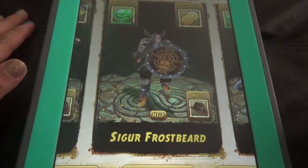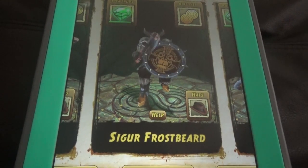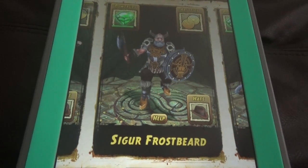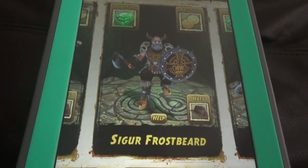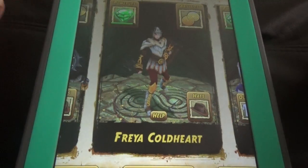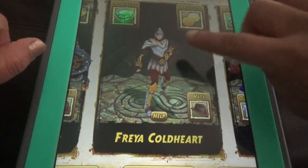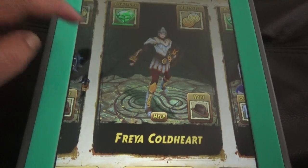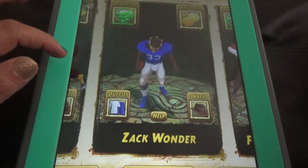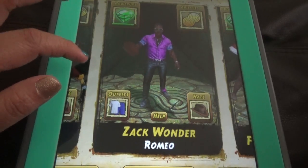And these two area characters are also created carefully — every character designed carefully, even the costumes, the gear and helmet kind of thing. She has a special gear with her own blocking thing and her weapon. And he is Jack Wonder — the standard outfit, and this is the Valentine's Day special outfit, Romeo.